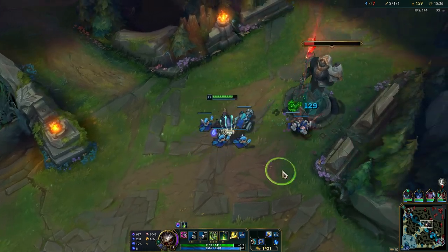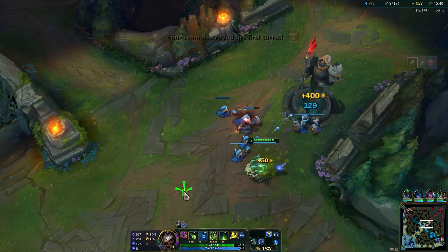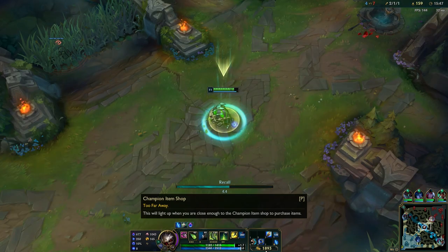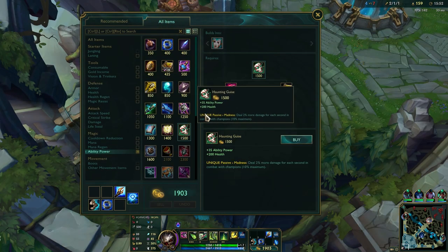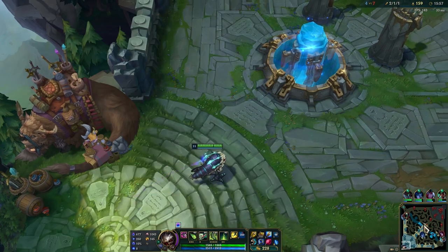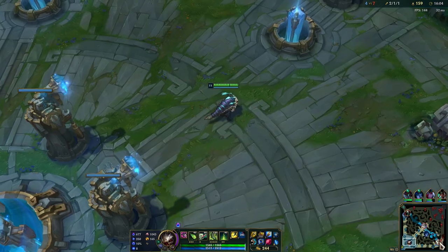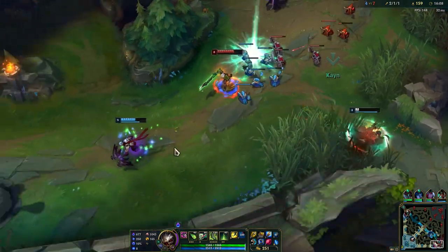We have such a massive lead right now guys, still 10 CS per minute - that is all you have to do. Right now we will get the Rylai's because the slow makes it so good. It makes it much easier for you to land your abilities, and it is huge especially if you spam your ultimate from long range. You can just slow people constantly.